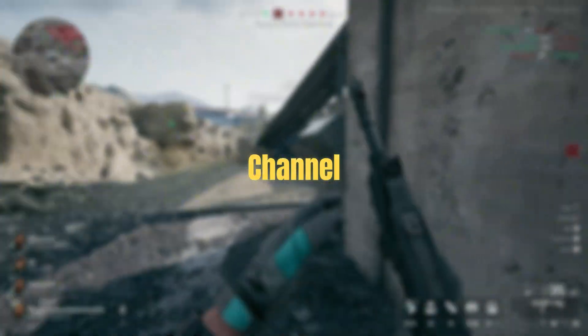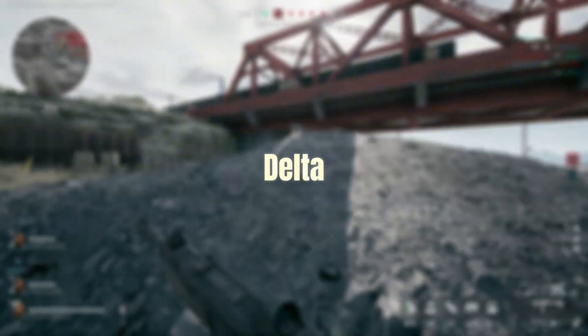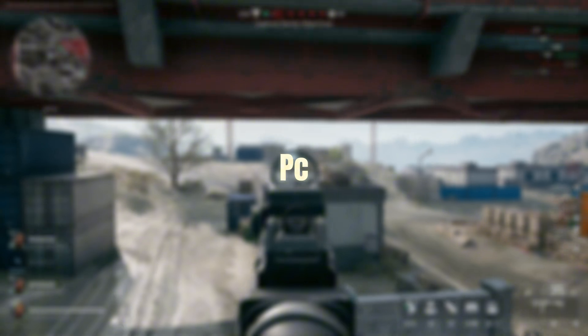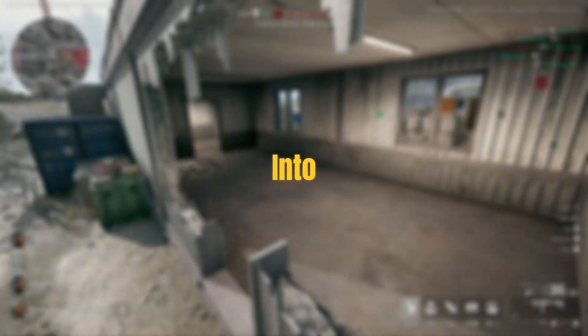What is up guys, welcome back to my channel, and today I'm gonna show you how to get aim assist working on your keyboard and mouse in Delta Force. I'm gonna be using this app called Virtue, which basically tricks your PC into thinking you're playing with a controller when you're actually not. Let's get into it.